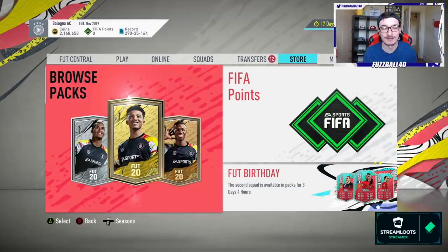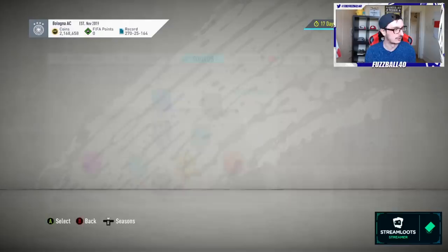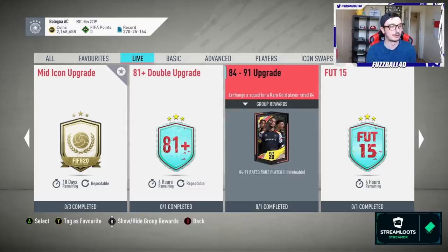That was a relatively successful bronze upgrade part of the method. Now I need to convert the non-league SBC silvers up to golds, and then those golds up further. I've been debating something for a couple of days - some of the boys suggested putting some of the 83-rated cards into an 84-to-91 upgrade SBC. We've got four hours left on the 81-plus double upgrade as well.